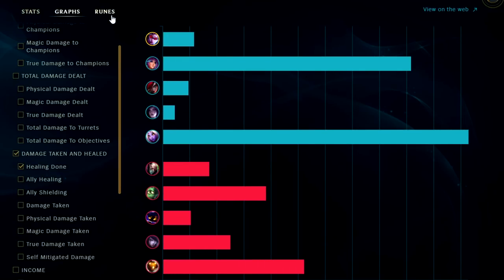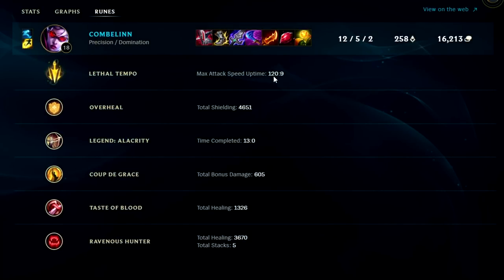Looking at runes: Lethal Tempo — we had two minutes of uptime and hit full stacks nine different times. It gives up to 40 or 50% attack speed on ranged champs. Overheal shielded us for 4,600 — that's really high. Taste of Blood gave 1,300 extra healing total. Ravenous Hunter healed us for 3,670. All in all, Vayne is easily a top-10 top laner to carry with. Just don't pick her against Teemo, Malphite, or Nasus and you should be good to go.